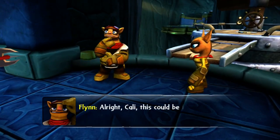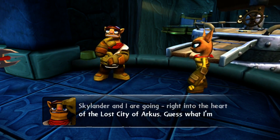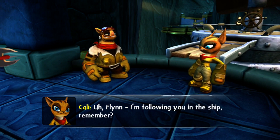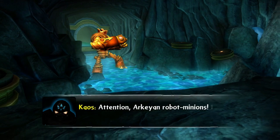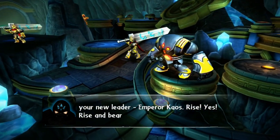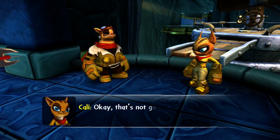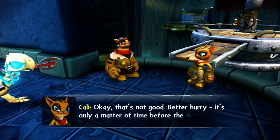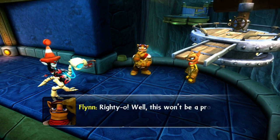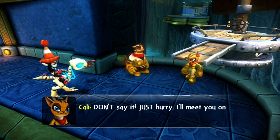Flynn dramatically narrates heading into the heart of the lost city of Argus before Ermit reminds him she's following in the ship. Chaos declares himself to the Archean robot minions as Emperor Chaos, commanding them to rise and witness the dawn of his reign. Ermit warns that it's only a matter of time before the Archeans realize the Skylander isn't one of them and their defenses kick in. Flynn confidently calls himself the greatest pilot in all of Skylands and says he'll meet on the other side.